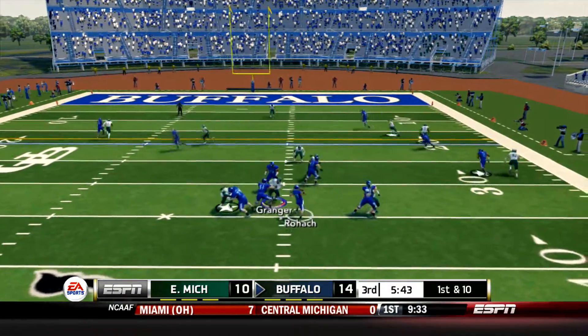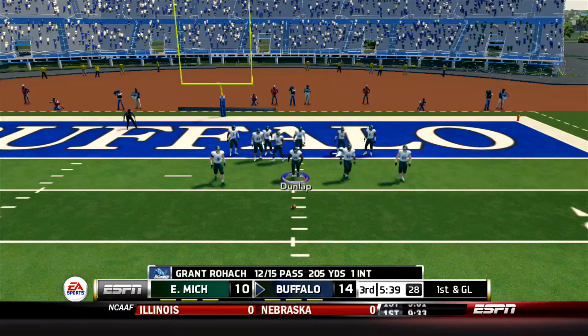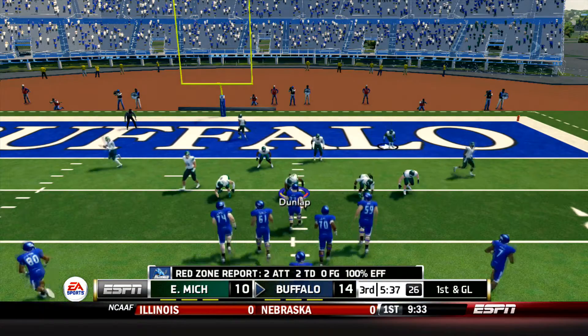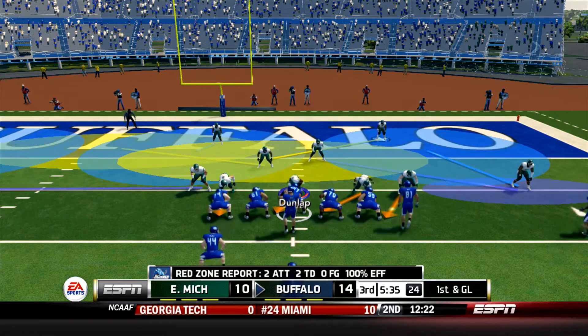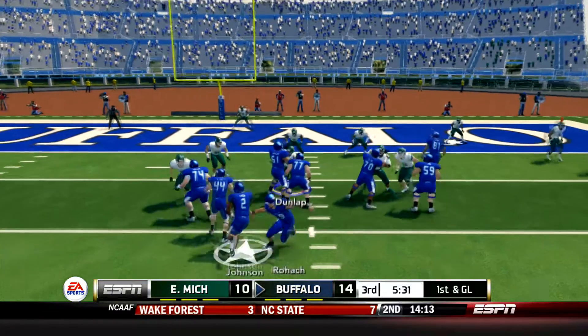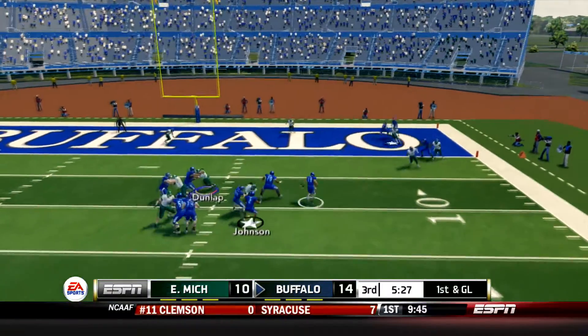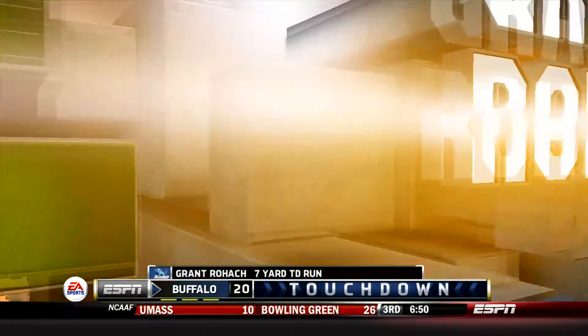Rohach back to the line, takes a quick snap over the middle. It's Shrek again inside the 10, down to the 7. Mason Shrek and Grant Rohach have just been having a field day with this Eagles defense. First and goal Bulls from the 7 now. Rohach fakes the give to Johnson, he's got all day to throw, he's going to end up scrambling up the middle. Touchdown Bulls!